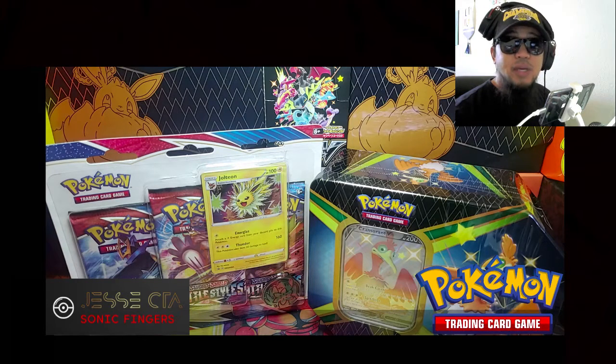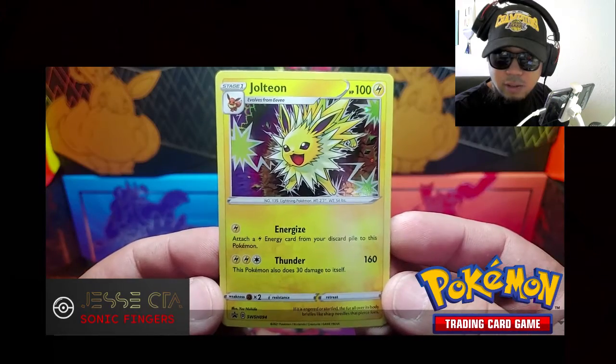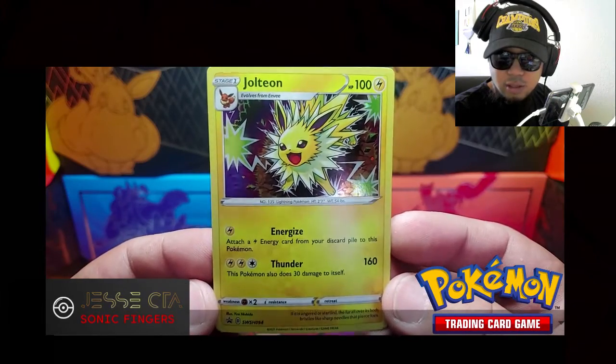In today's video, we're going to be opening up a 3-pack blister of Battle Styles and also a Shining Fates 10, which includes the Cramorant V Full Art promo card. And inside, you do get this Holo Promo Jolteon card.